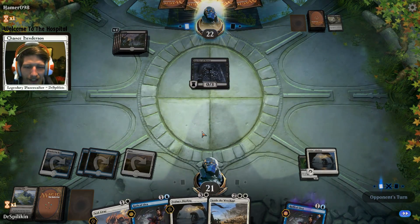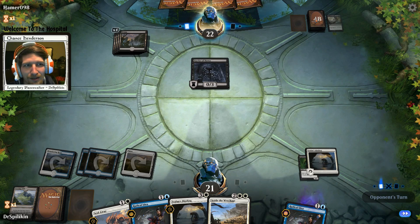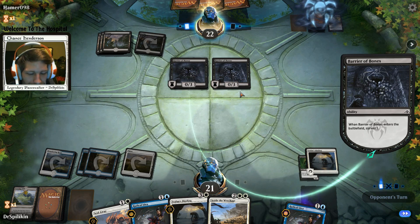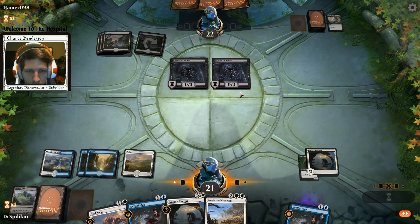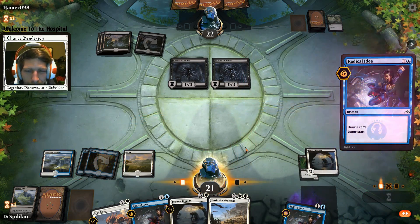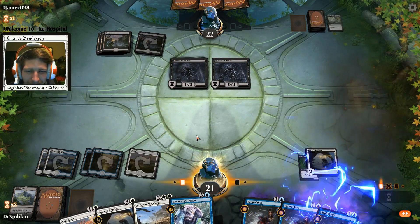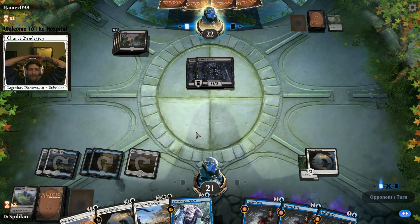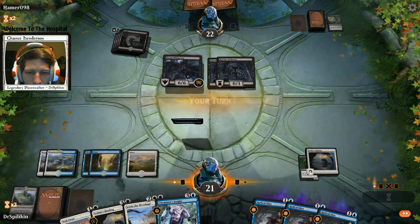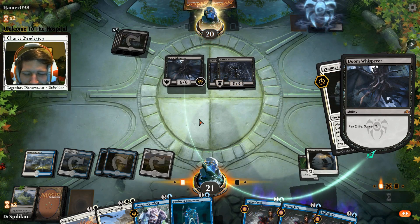Take his Death Baron. He got rid of our Psychic Corrosion so we're literally not doing anything - he's drawing and doing more damage than our mill deck right now, which is depressing. Radical Idea again. Doom Whisperer? That's getting a binding. A copy of Petitioners - go ahead and surveil while you can.